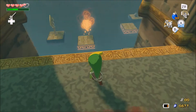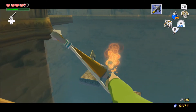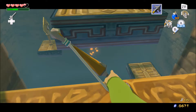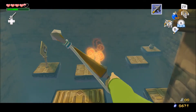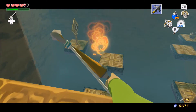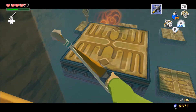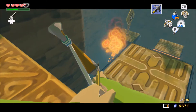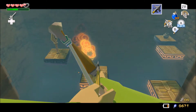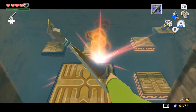It's weird — they have the right analog stick for aiming, but then you have to press the Y button to actually fire, and if you don't hold it down it doesn't work. Apparently so — there we go.